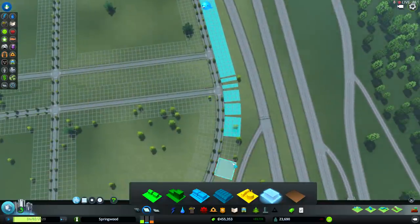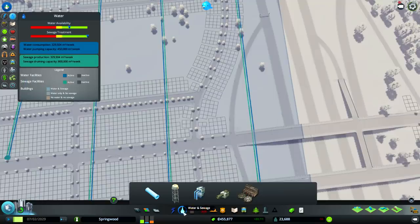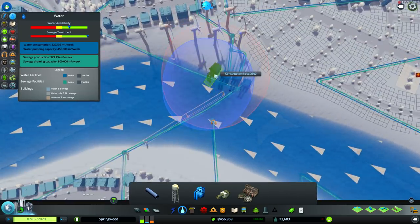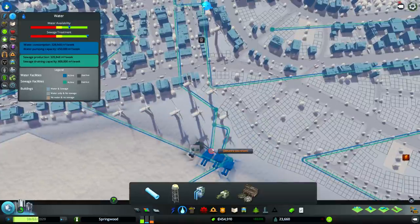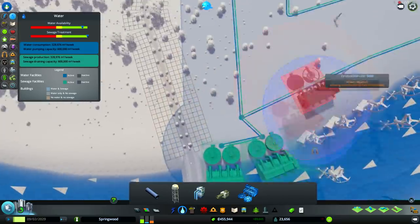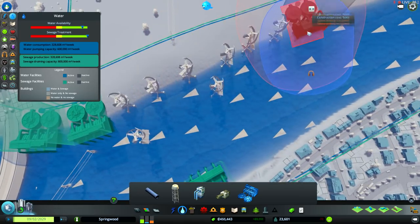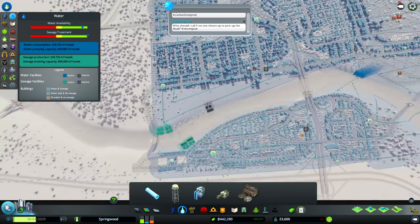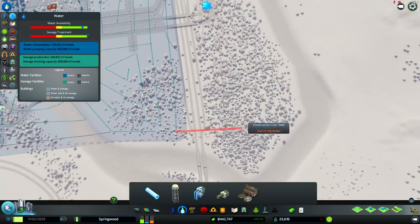One thing I also need to check is that there's adequate water over here. Looks like I might need a new pumping station. Looks like this guy wasn't even connected — I just doubled my water pumping ability. So I may as well build a sewage treatment plant to equalize it. It doesn't have to be perfect — I can always relocate these buildings. It looks like I did water all the way around, so I may as well cover the rest of the city tile while I have the tool open.